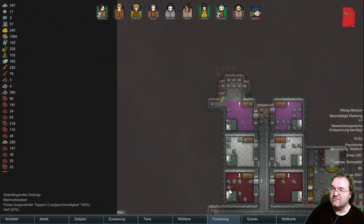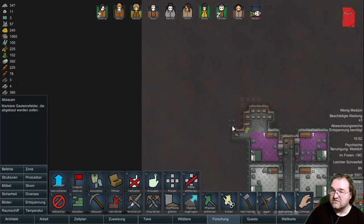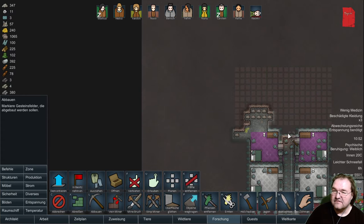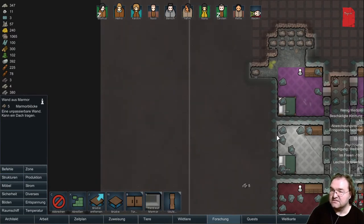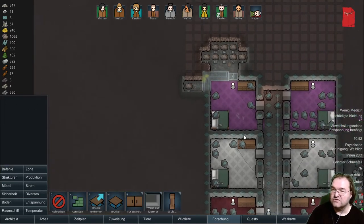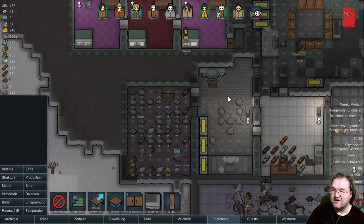Was wir aber auf jeden Fall brauchen, wenn wir dann irgendwann mal wieder Tiere haben wollen: Wir brauchen hier einen Raum, wo wir Hydroponik machen. Und damit uns das alles nicht einstürzt, bauen wir hier eine Wand hin. Wir brauchen hier eine Tür dazu. Hungernde Kolonisten - jetzt brauchen wir einen Koch.